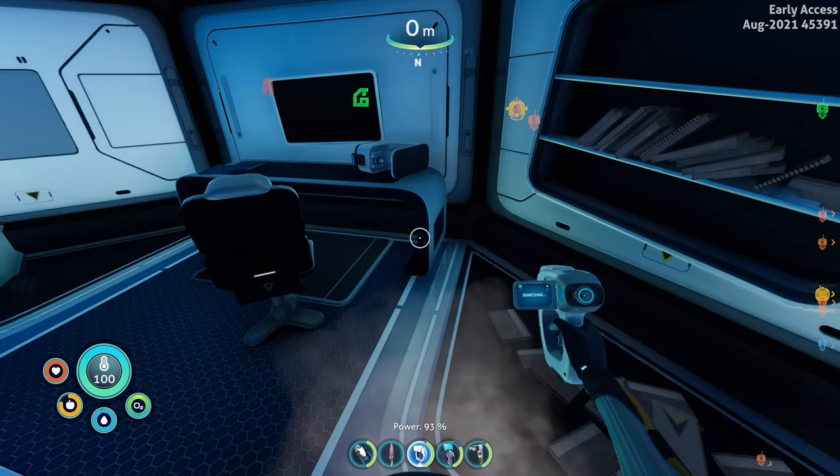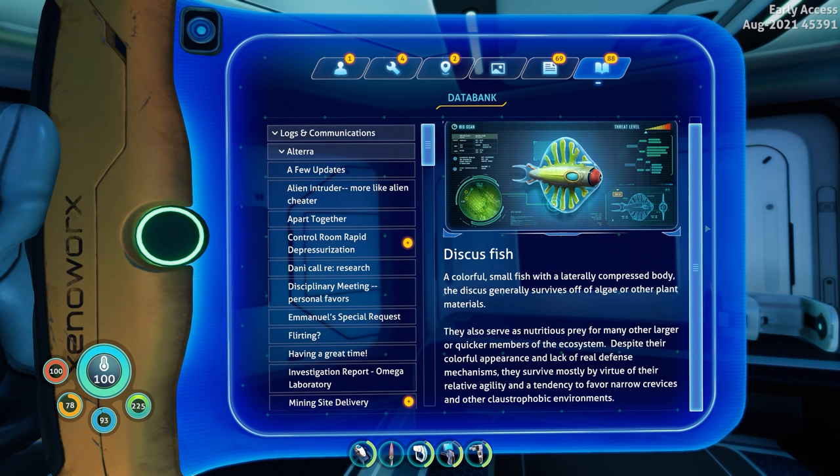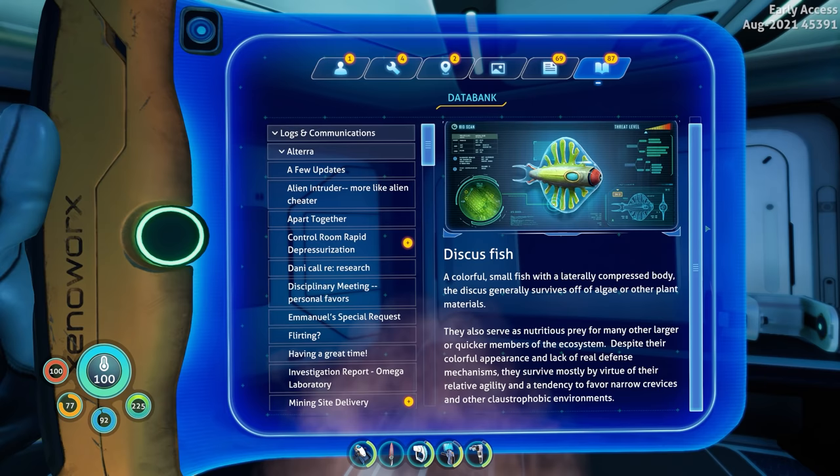I wonder where their jukebox is so I could steal more CD cartridges. Oh — the discus fish is still alive; I should scan it. 'The discus fish — a colorful small fish with a laterally compressed body. The discus generally survives off algae and other plant materials. They also serve as nutritious prey for many other larger or quicker members of the ecosystem.' I put it on land and now it's suffocating, unless it grows lungs and legs instantly.